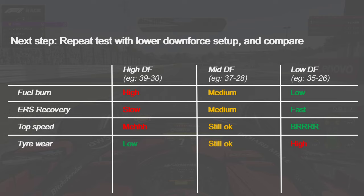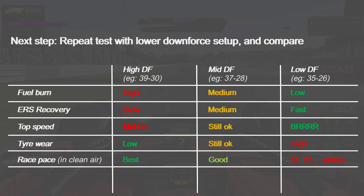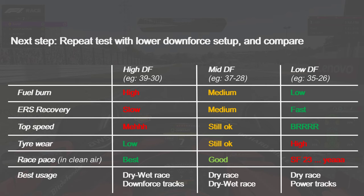Tyre wear is where high downforce really shines — it's roughly equal between high, mid, and low downforce most of the time. But the race pace you get from high downforce, coupled with tyre wear, is really what matters. Race pace in clean air with high downforce is much better, partly because the aero keeps more stability in the car and gives you more confidence as the tyres wear down. If you run low downforce without being in a DRS train, you're probably going to have poor race pace — like the scooter Ferrari of 2023.